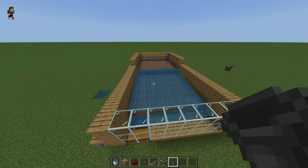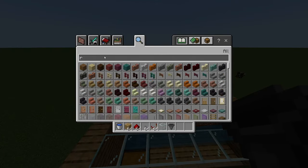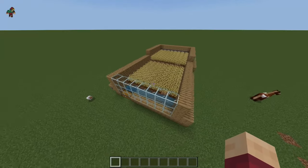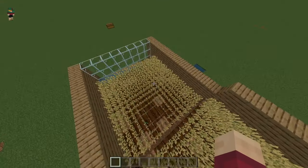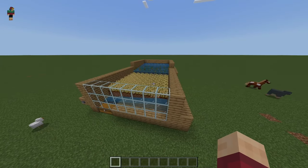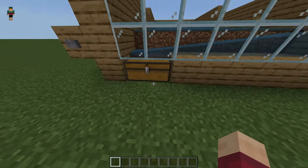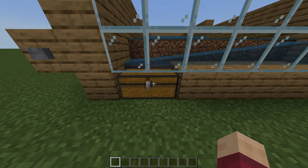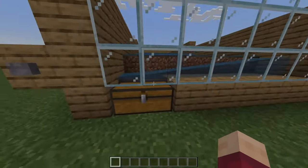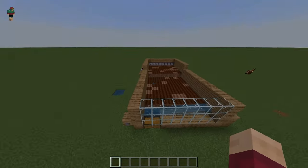Turn the farm off and the crops will go back to normal. Now grab your hoe, till the land, and plant some seeds. Once your wheat, carrots, potatoes, or beetroot has grown in, click the button and watch the magic happen — all the crops get harvested automatically and are placed into the hoppers. Check the chest and you'll see everything getting collected. Click the button again, replant the field, and repeat the cycle once it grows in.